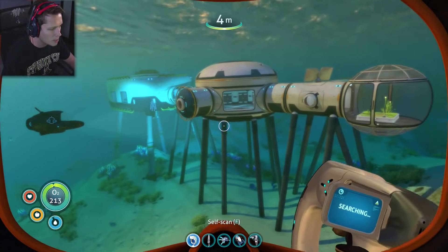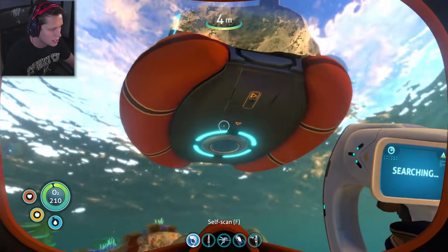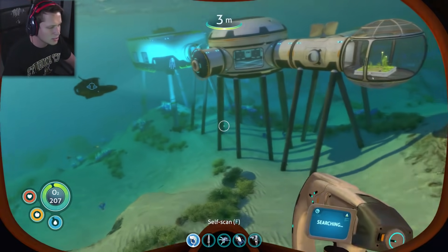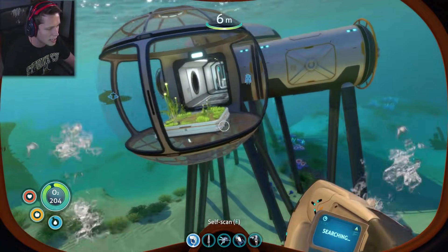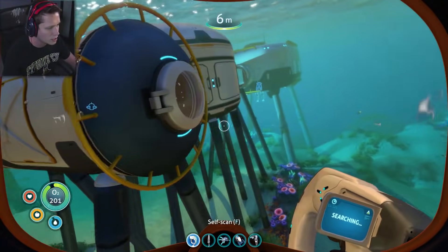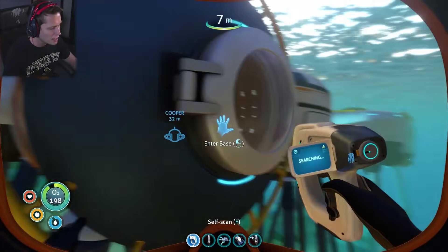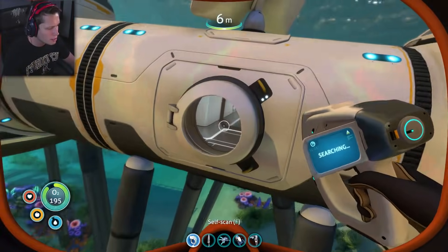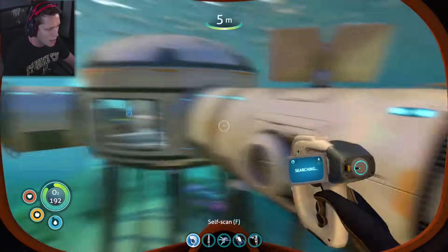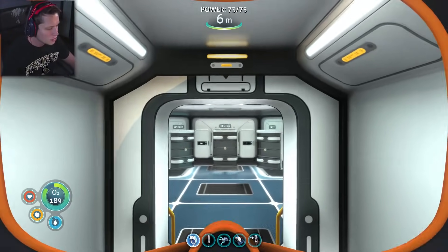This is what I ended up coming up with. Our base used to come all the way over here in the shallows right underneath our life pod — it just didn't make sense, we had way too much room. So I kind of expanded it down into the depths a little bit more. We've got an entrance from this side, an entrance over here to get to our crops, and this is going to be our main entrance right here.